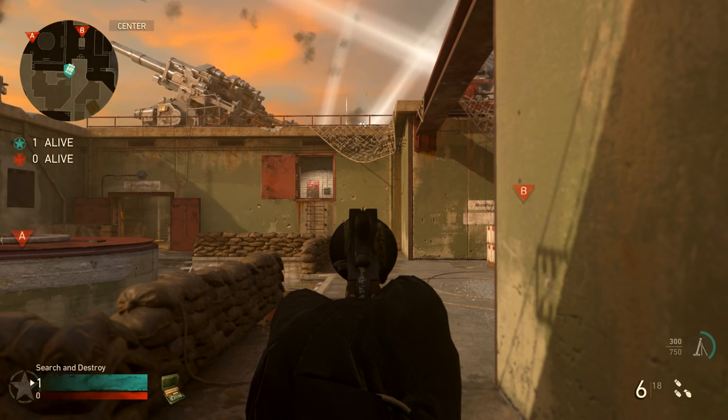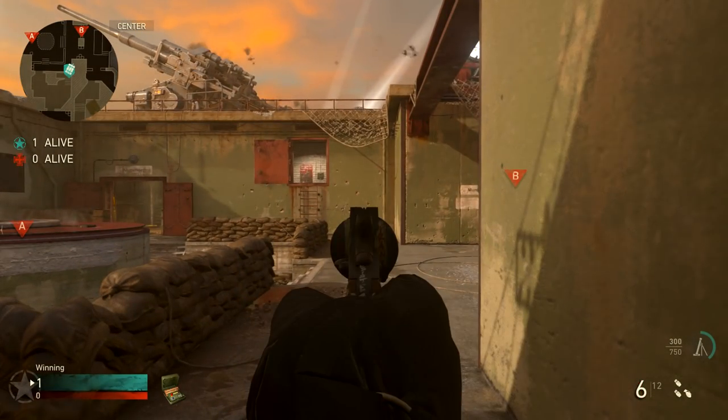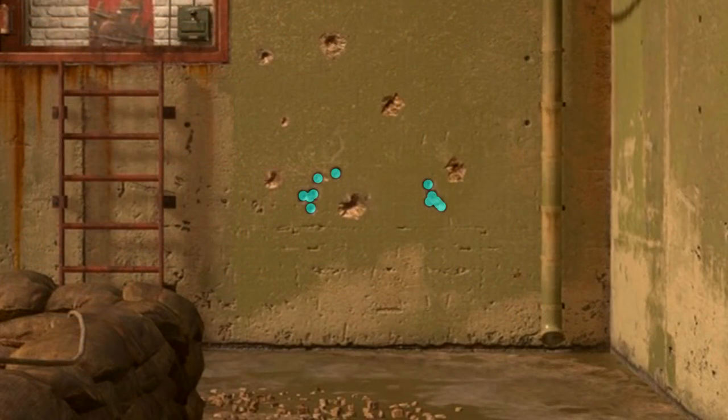Moving on to recoil, the Reich's Revolver has very little recoil, although it does have a decent amount of visual recoil, so it looks like your gun is kicking more than it actually does. It can be a little bit hard to track your target as you're firing, but just know the bullets themselves are staying in a very tight group as you can see here.